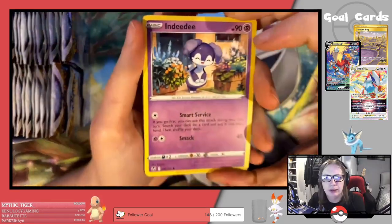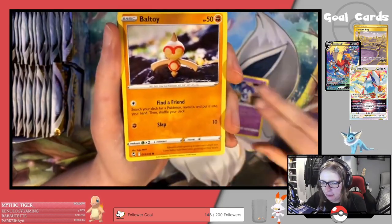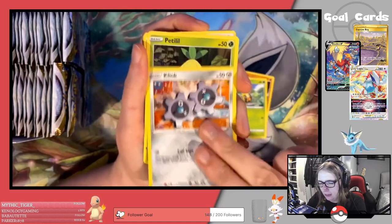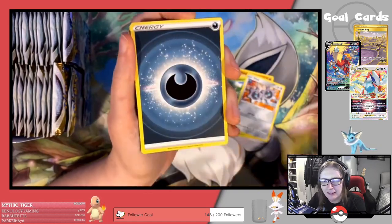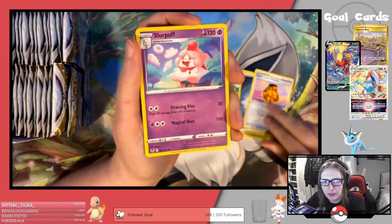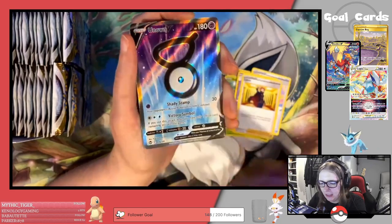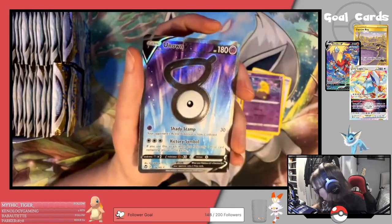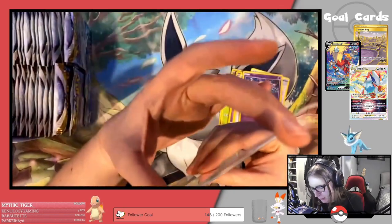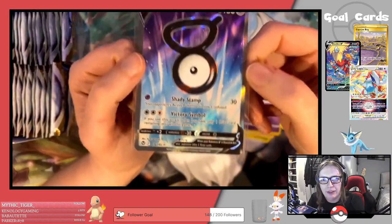I'm not going to be going for the master set in this one. We're getting a Bow Toy, Sunken, Clink, Petilil, Darkness Energy, got the Leafy Cameo Poncho, Slurpuff, Lance, Reverse Drowsy — and ooh, we're starting with a Full Art! Full Art Unknown V. That is a really beautiful card.